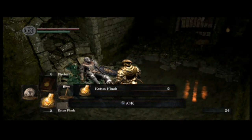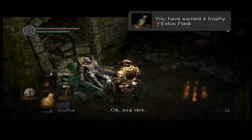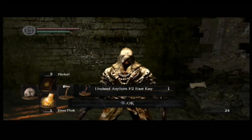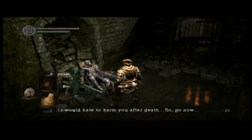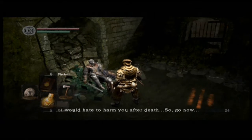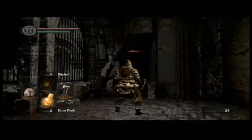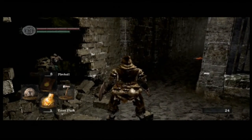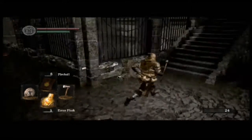The Estus Flask is actually your health item used throughout various levels of the game. He also gives us the Undead Asylum F2 East Key, and says: 'Now I must say farewell. I would hate to harm you after death. So go now, and thank you.' That key goes to right up those stairs where the boulder is, which is where we're supposed to go next. That is debatably the guy who threw you the key from your cell — I don't really know for sure whether it is or not.